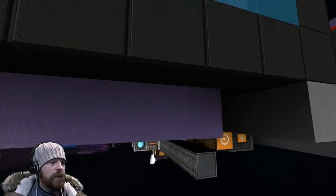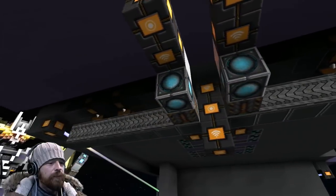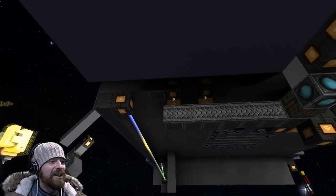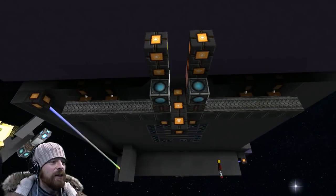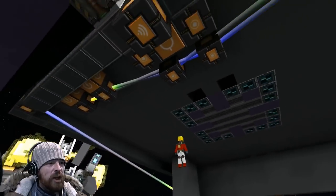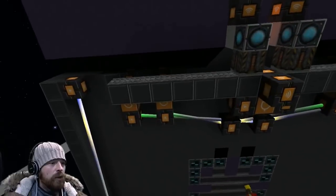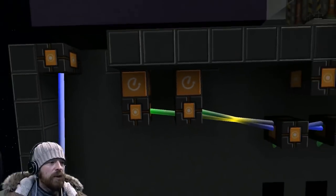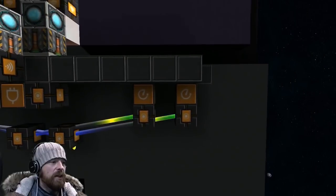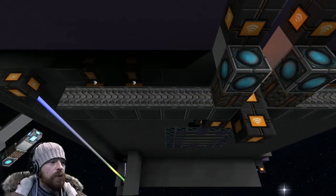If I come underneath this thing, you can see all of the rails for it. Under here what we have is the same setup - we've got a button left and right with a delay, then another button left and right with a delay. There are two rails: one on the right for the right door, and one on the left for the left door.